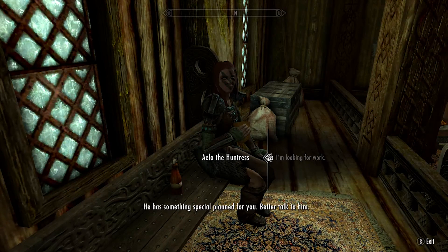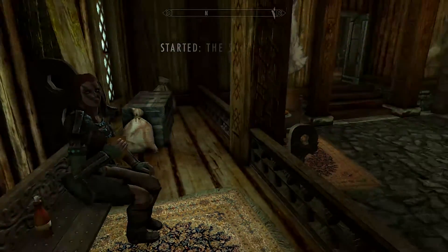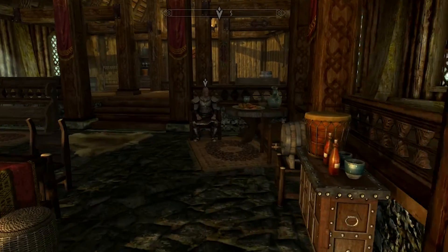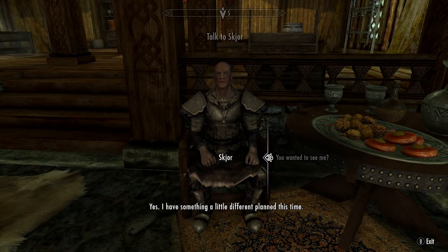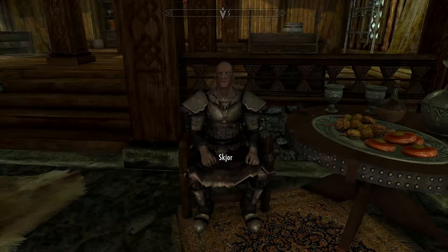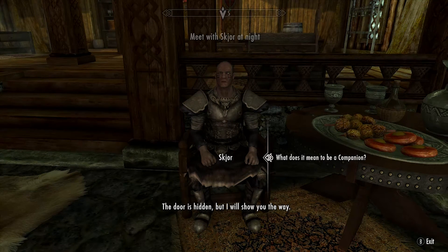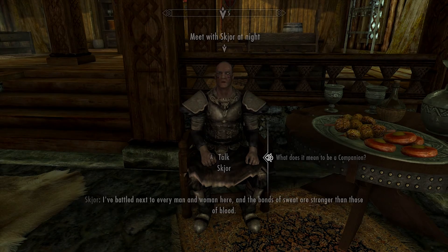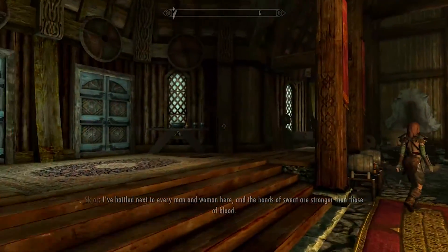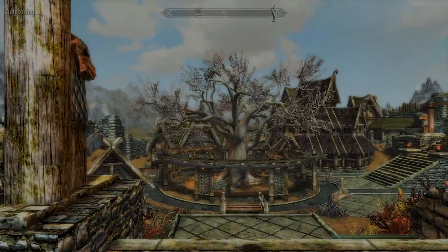Skewer might be right about you — he has something special planned, better talk to him. I guess we have to go hunt the Silver Hand. Kodlak says he has something a little different planned this time, but it's not for everyone to hear — meet him in the Underforge tonight. He's gonna turn me into a werewolf! Oh my criminy, we're gonna be turned into a werewolf!